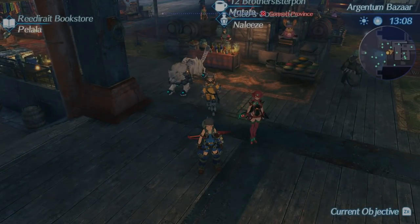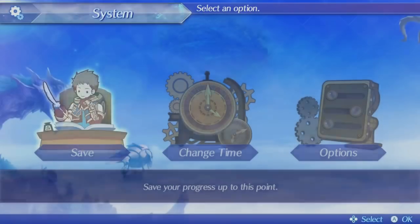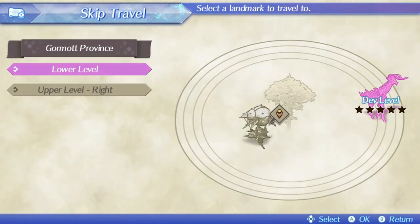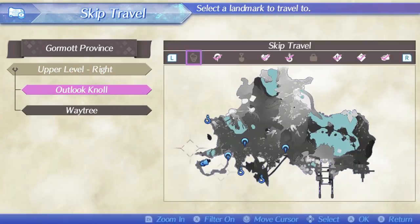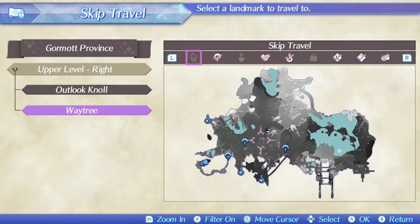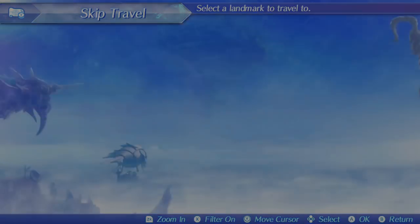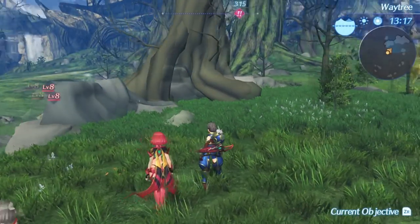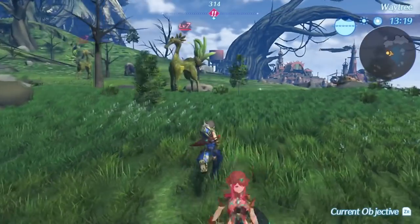Okay let's go to the map - that's not the map. Let's skip travel. We've got to go upper right and we want to be at the closest point in the town. I also noticed something in editing that I want to try out when I get a chance.